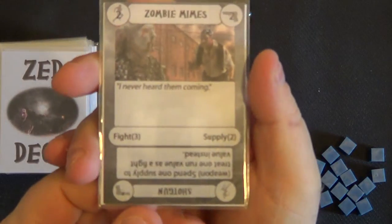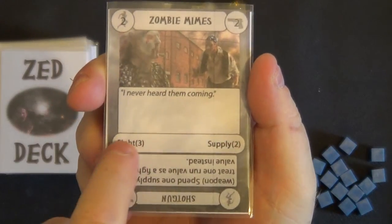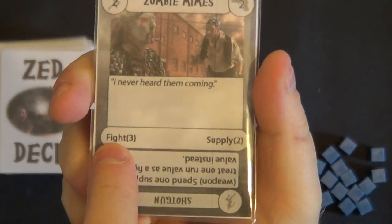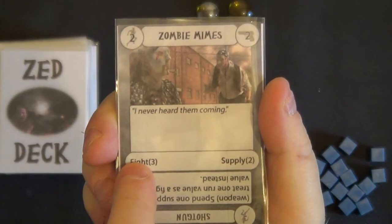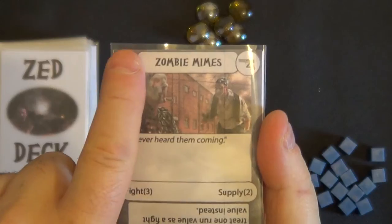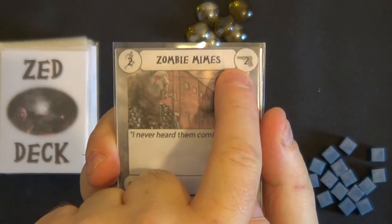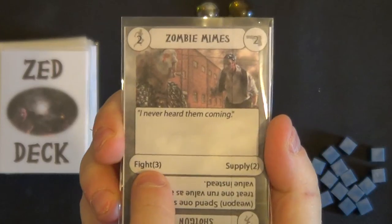What you are going to be looking at immediately is this section here — this is a test that we need to pass. If we pass this test we will get this reward. So if we pass this fight three, we will get two supplies. To pass a test you need to get that number or higher using the values in the top corners. There are two types of test: run or fight. In this instance it's a fight and we need three or more.